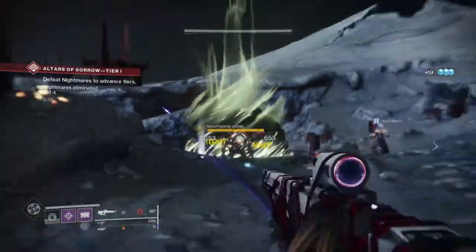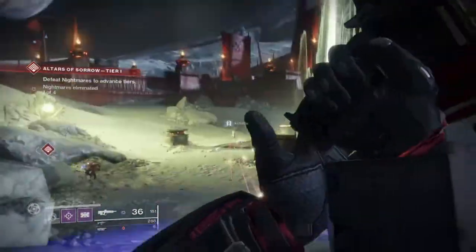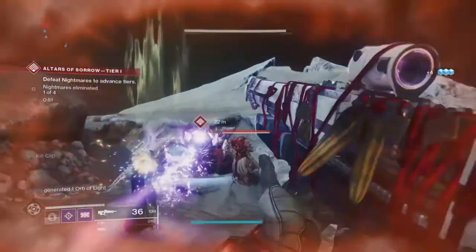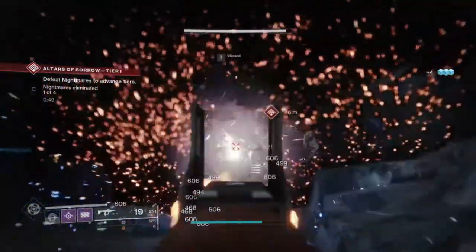The weapon roll I will be playing with has Corkscrew Rifling, Light Mag, Outlaw, Kill Clip and a Reload masterwork. This is a perfect roll in my eyes but needs to swap out both barrel and mag choices to fully turn it into a god roll.